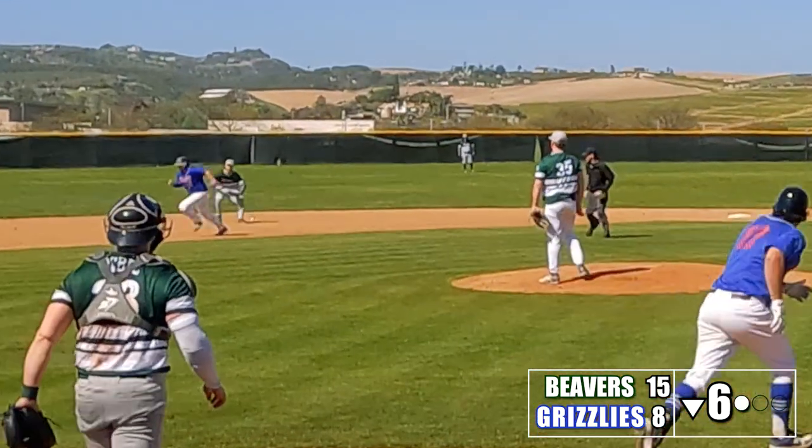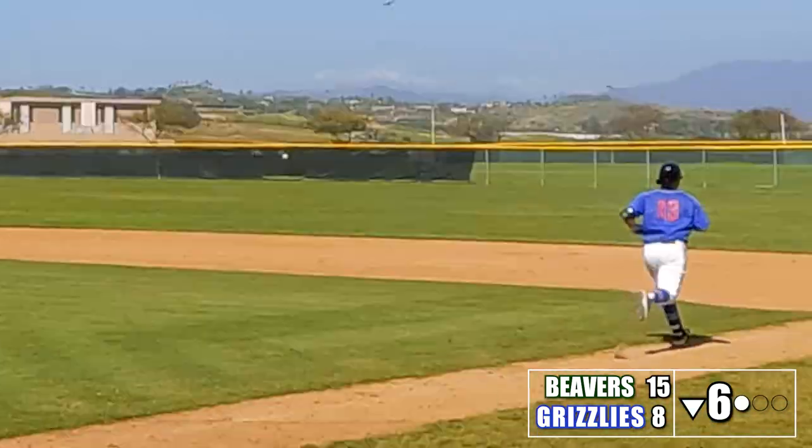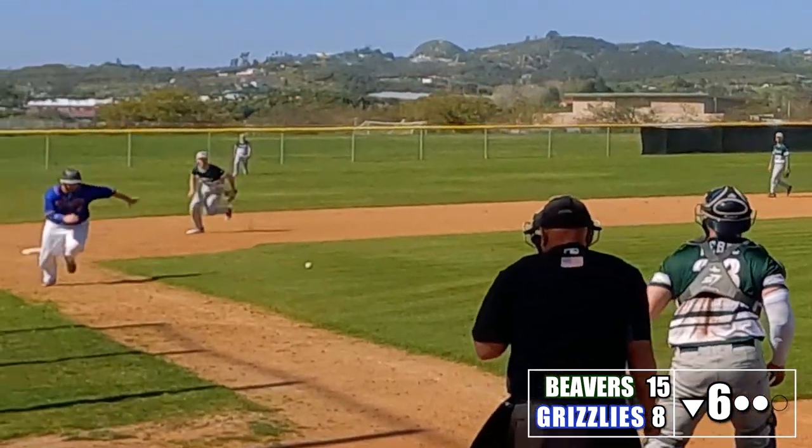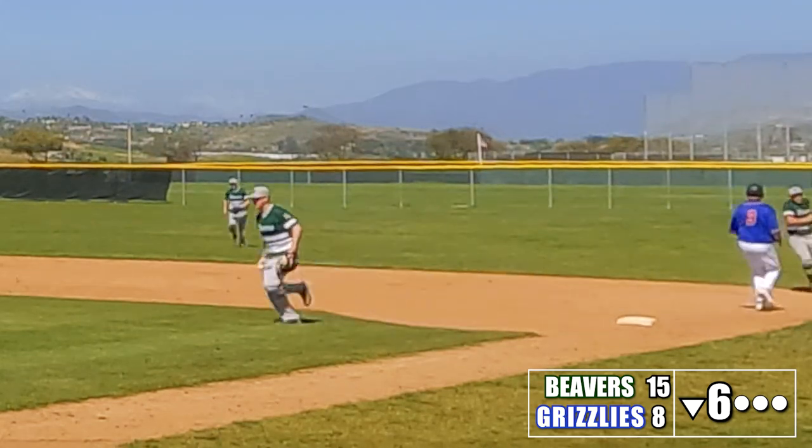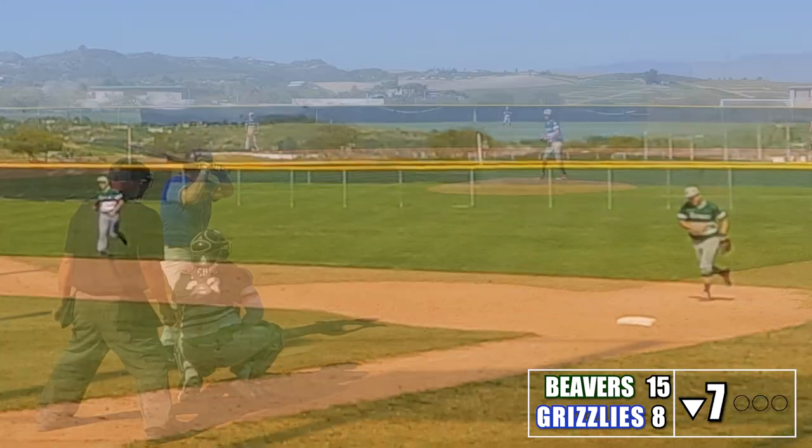The Grizzlies get a runner on third with two outs in the bottom of the sixth. The batter hits a little dribbler to third base — Jake is charging, rears back and makes the throw, and Corey makes the catch with some nice footwork to get us out of the inning.